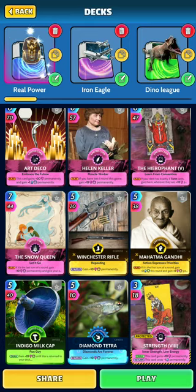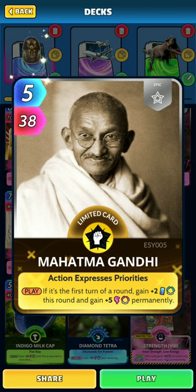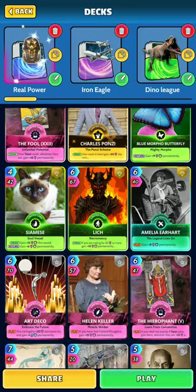A couple other cards: Indigo Milk Cap — usually when I get this card I don't play it, it just sits in my hand. It's a rare situation if I play this card. Mahatma Gandhi is a card where I wait and I only play it on the first turn of the round. That way I can get the plus two energy for the round and I get plus five power permanently.